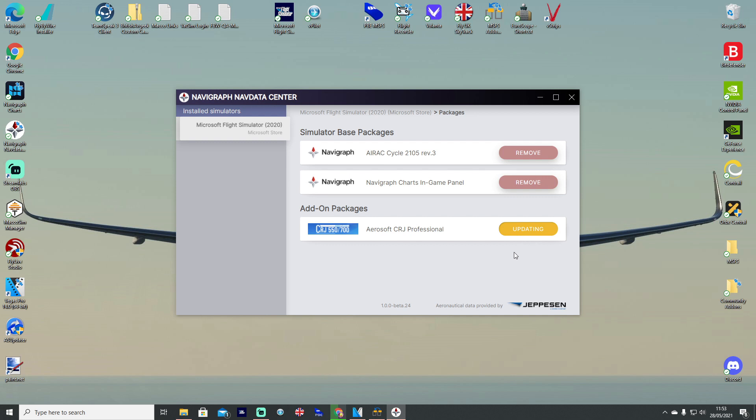Be sure to hit like and subscribe down below while you're here, and let me know what you think in the comments below as well. All the links, including the link to the latest beta 24 client for Navigraph, will be in the description down below, so be sure to check that out and read the description too.